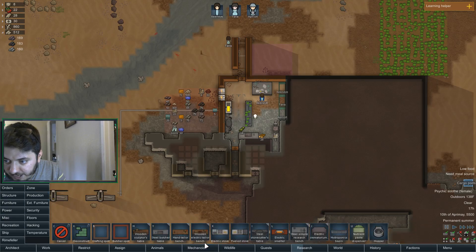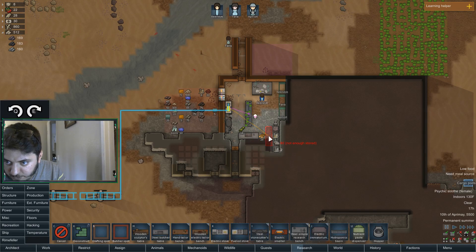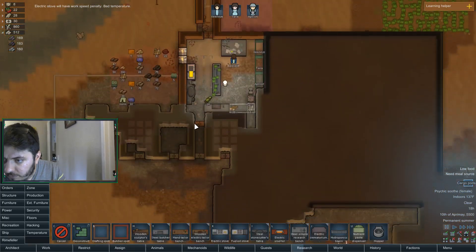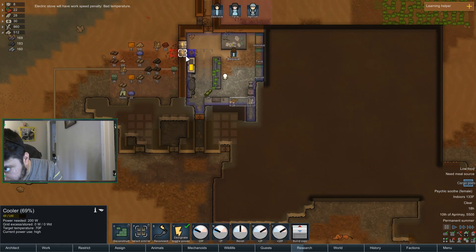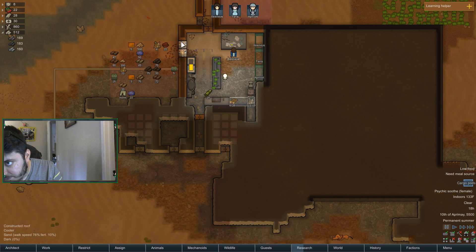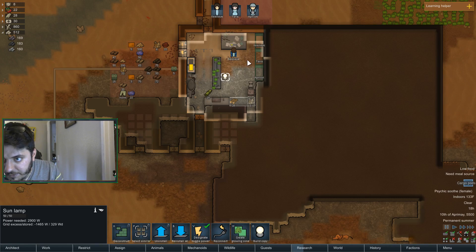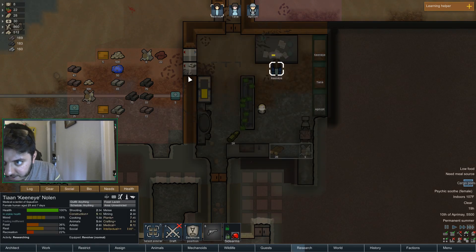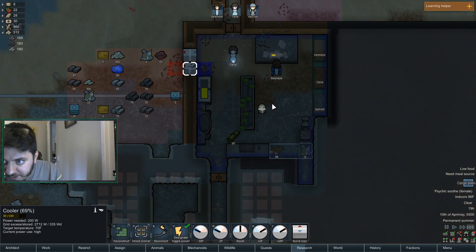We need to set up the back — stupid butthole broke it. Yeah I know it's a bad temperature in there, 100 degrees — oh we ran out of power. Why is this not working? We have a battery. Go ahead and flick this off for now — it's about to be the end of the day anyway so let's turn it off a little early. Designate power, flick the switch. I'd rather it stay cooled in here than anything else.